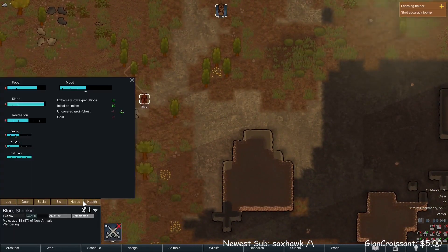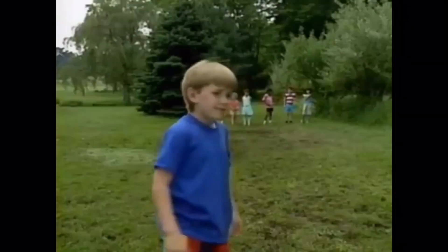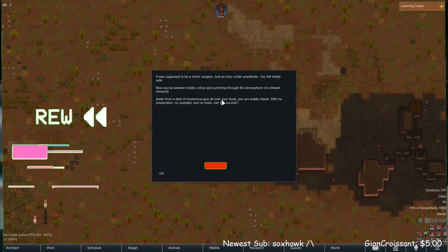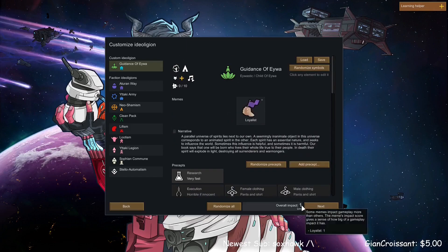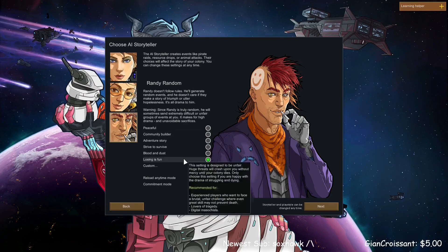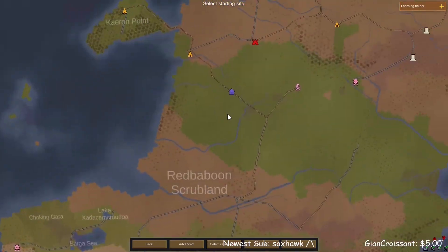So, first off, let's look at our health — we're good. Let's look at our needs. We're uncovered. Our religion hates nudity. Wait a minute, let's rewind real quick. Here is me making the religion we're going to be using for this RimWorld playthrough. This playthrough is Randy Random, Hardest Difficulty, Naked Survival. I've been playing it over on my Twitch and decided to make a YouTube video out of the VOD.